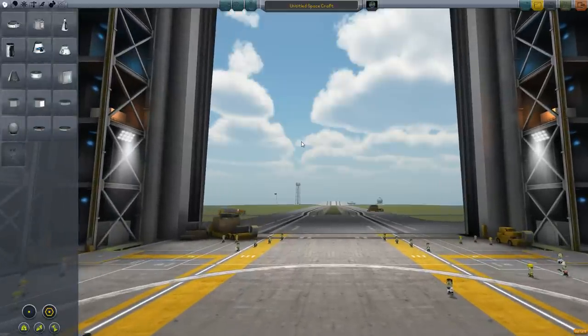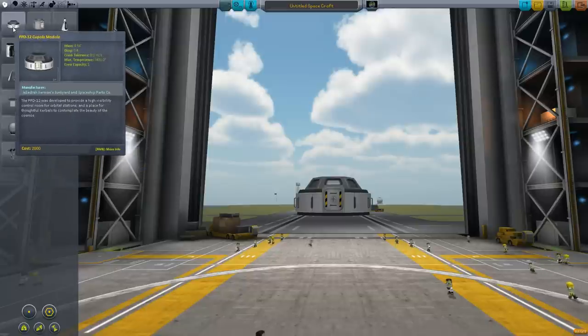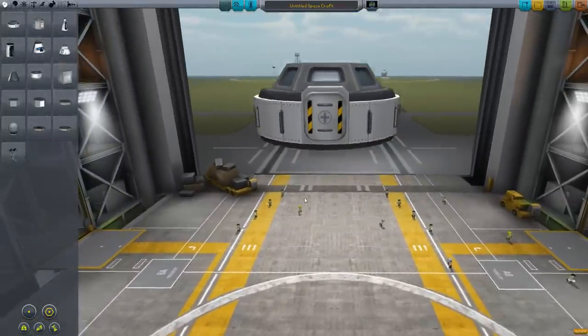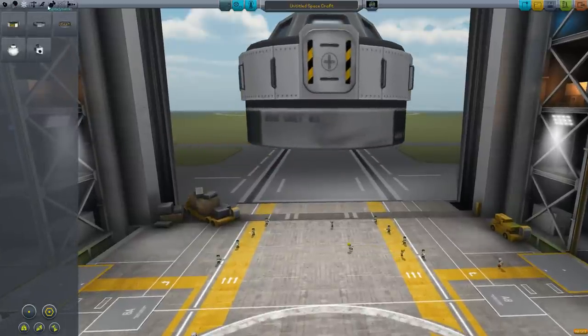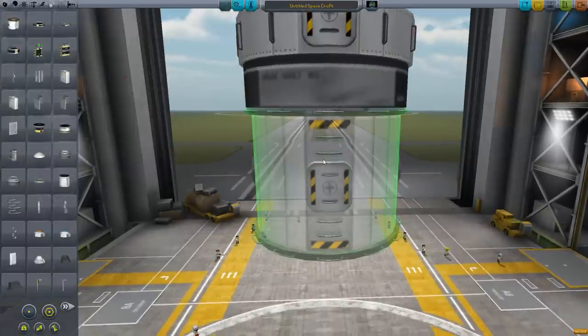Let's work on the main tug ship first. I kind of liked this windowed pod, so I'm going to use it again. I should probably attach some kind of SAS on it first — it's always important to have your SAS. Now this thing only holds one crew, so that's not what we want. We want to have extra crew capacity.